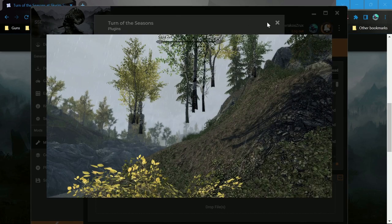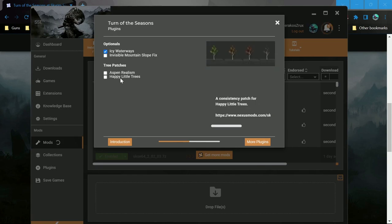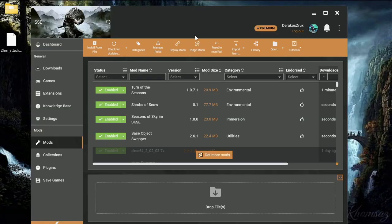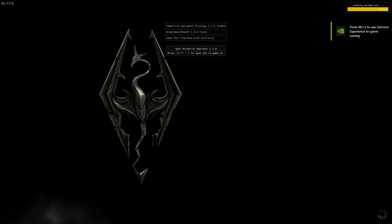It does have a fix that we just have to use. Aspen Realism, Happy Little Trees — those are cute. If you saw my 'A Year in Whiterun in 40 Minutes' video, you'll see I already have a way to very quickly pass the time with Dynamic Wait 2.0, and I can do it in-game while walking around.